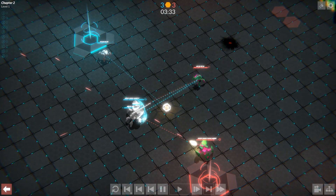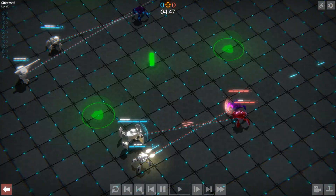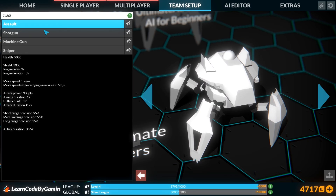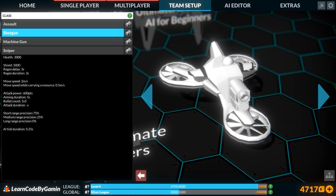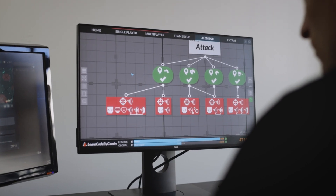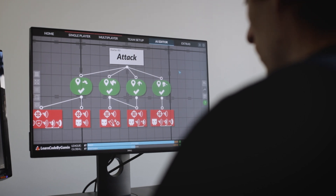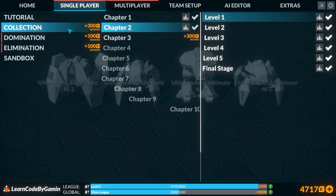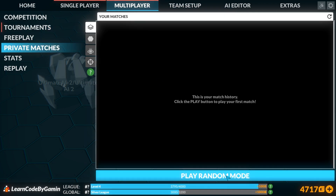Gladiabots has three game types: Collection, Domination, and Elimination — and four classes of robots: Assault, Shotgun, Machine Gun, and Sniper. You can play single player or multiplayer with a multitude of game modes, including random maps, campaigns, online leagues and tournaments, and private matches against your friends.